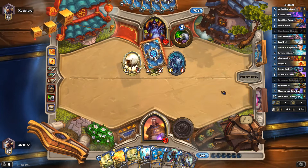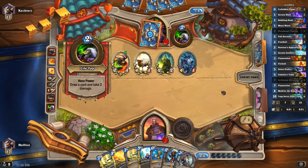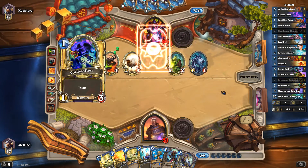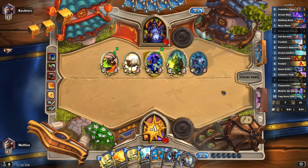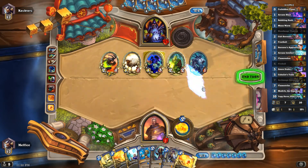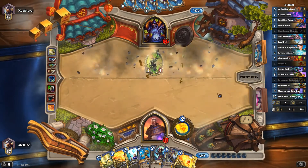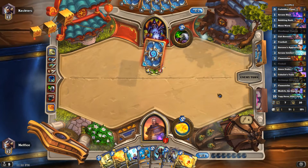So obviously I'm not off to the great start I was last time. A Blizzard would probably be pretty good there, but I think we're going to do Flamestrike. Alright, so as you can see, Zoo is tough. Problem is, he still gets a 1-1 on board. But that's far better than what he had before.